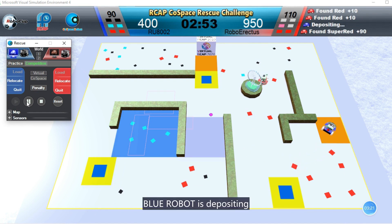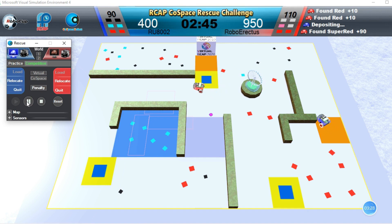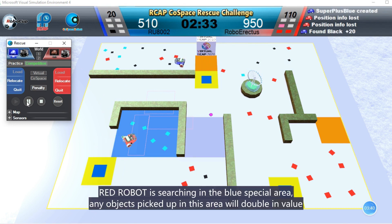Blue Robot is depositing. Red Robot is searching in the blue special area — any objects picked up in this area will double in value.